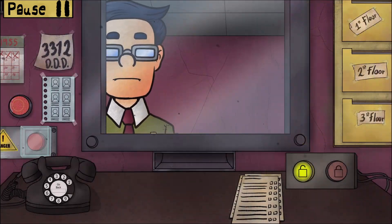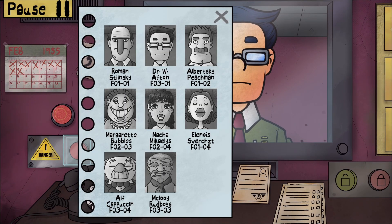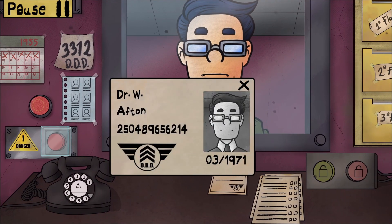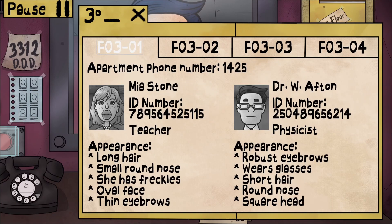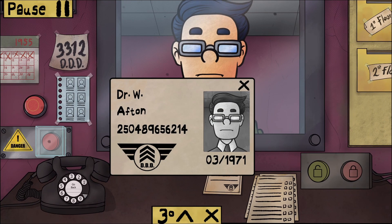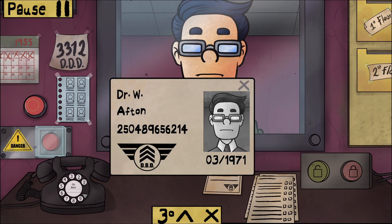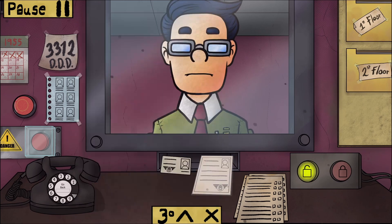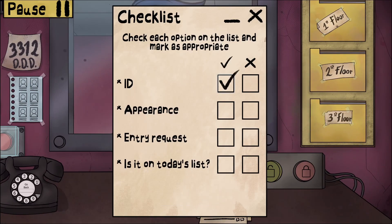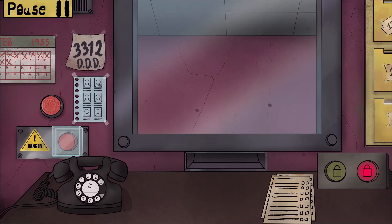Now you look more correct - hello Dr. W. Afton. Your appearance looks right. Dr. W. Afton, in date, floor 301. ID number 2-25-04-89, 65-62-14. Physicist. Correct - resident of the building, comes from his job as a physicist. Papers in order. Everything is all good to go. Is everything in order? Yep. Can you open the door? Go ahead - good to go.